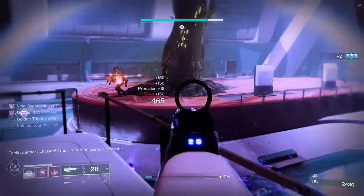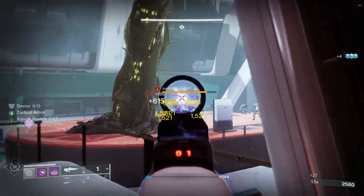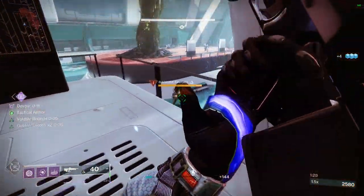You can still stack 3 energy-specific mods to get your 22% buff for a total energy cost of 9 in your leg armor. That's the way I'm looking at it, and it makes sense to me.